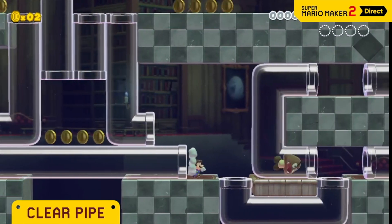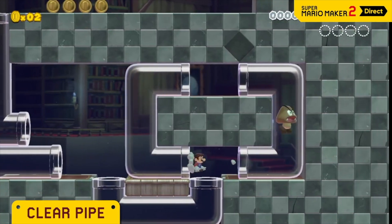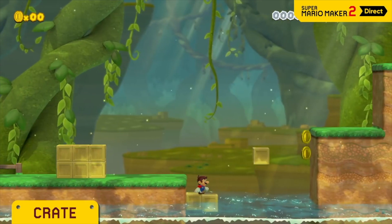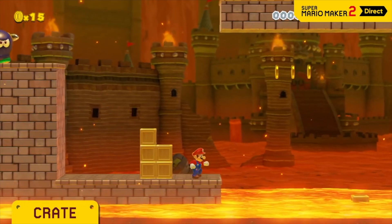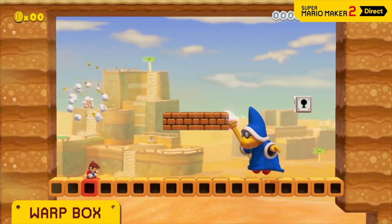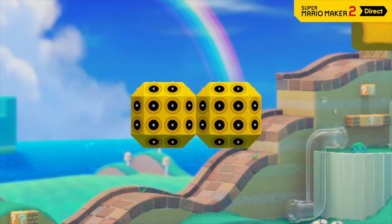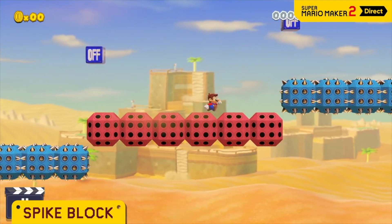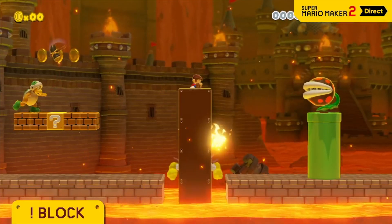Clear pipes can be placed in any shape you like — but be careful, enemies will make use of them as well. Crates float on water and lava, so you can make your own path when there's no platform to walk on. If you come in contact with a warp box, you won't be able to escape its pull — you may get warped to an area full of enemies, so consider yourself warned. Better not touch the spike block. You could combine it with the on-off switch to set traps. The exclamation mark block extends when hit — ground pound to expand it faster.